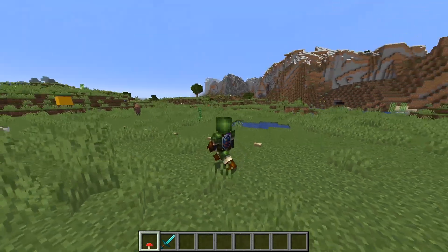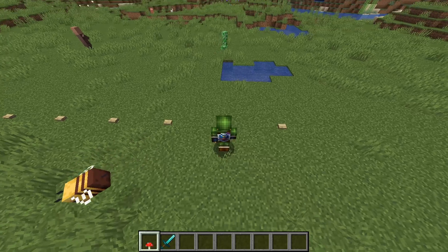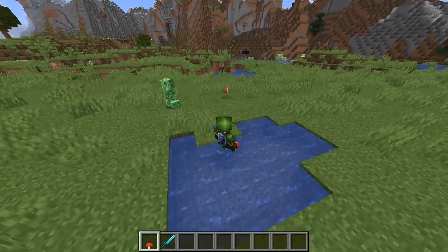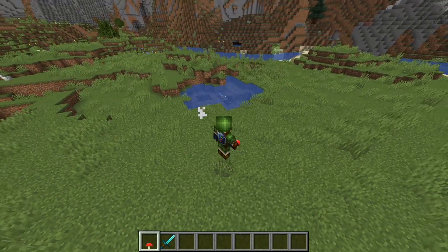Here's a couple other weird ones. We have a fish out of water so I'm gonna try to get this guy back in that little pond. Or not — he doesn't really want to go in there. Okay, here's another one. And there we go, he's back in the water.